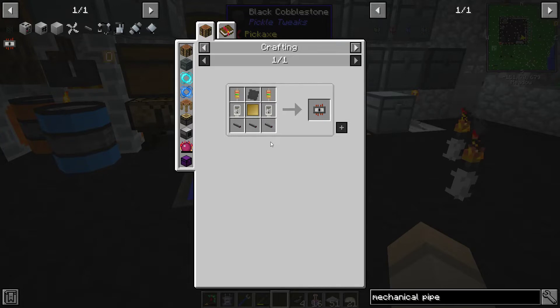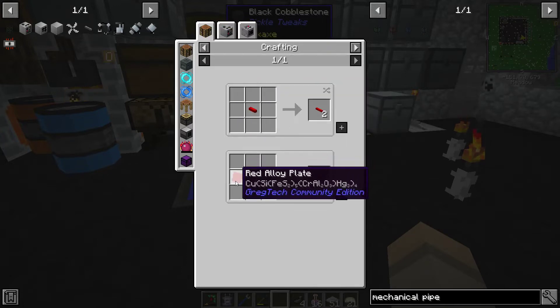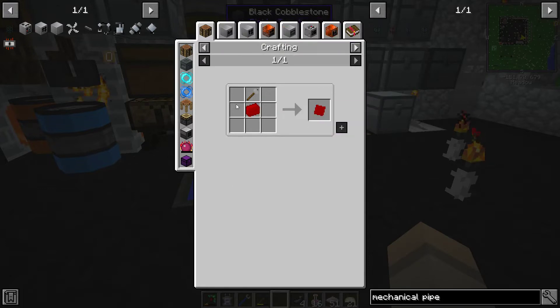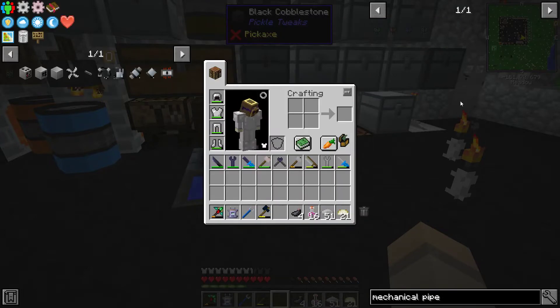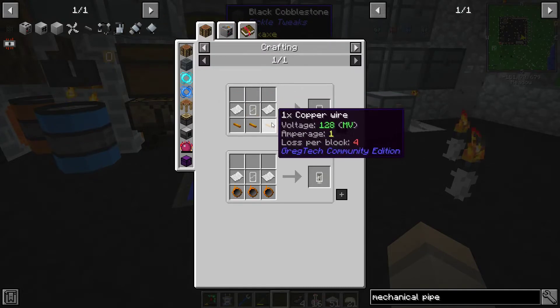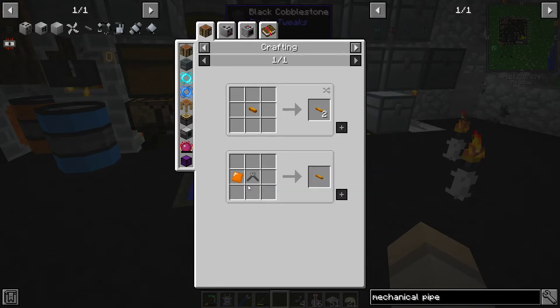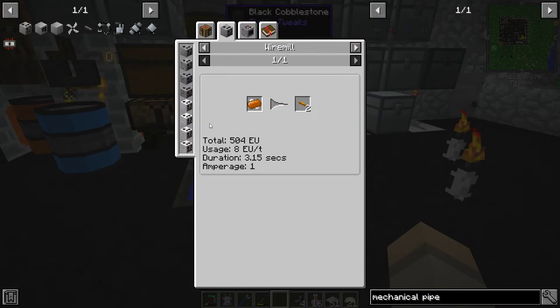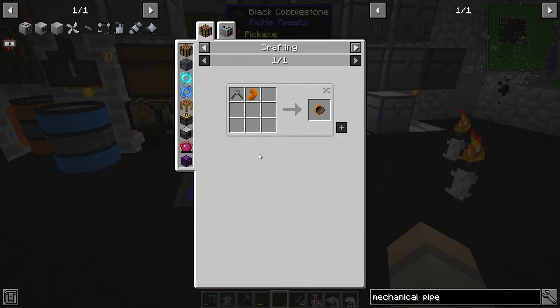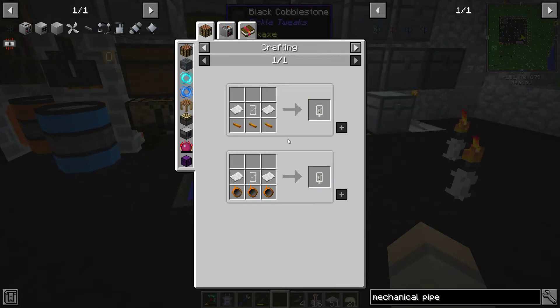We're going to make some integrated circuits. I went ahead and did some of this work already. For example, the red alloy plate was literally red alloy ingots, which were the copper and redstone - we've at least done that together. The vacuum tube here is just copper wire. Copper wire is the same idea: just copper plate and the wire cutters for now. Later on you'll use the wire mill, which will be awesome. And even then, the wire mill will process fine copper again - so you get a double output out of these, which is quite beautiful.